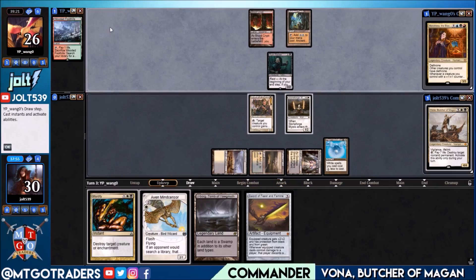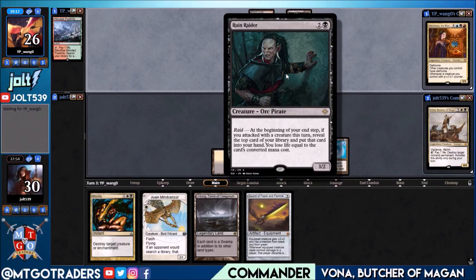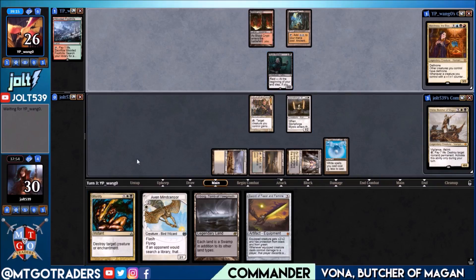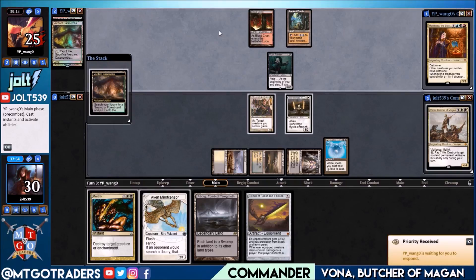If they want to swing in with Rune Raider, we can declare Stoneforge Mystic as a blocker and give it protection from black — that way we stop that 3/2 from coming across. I'd like to hold on to Mortify in case they tap out for Marchesa.